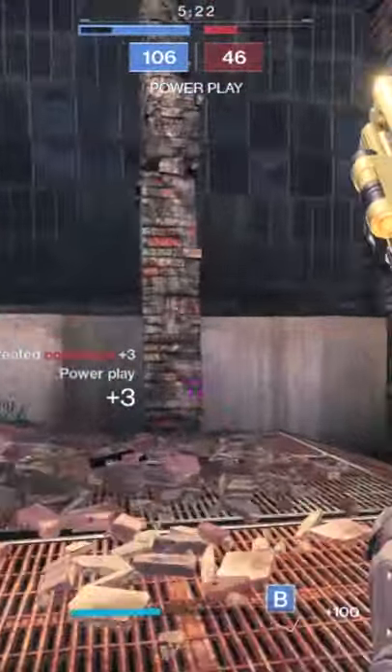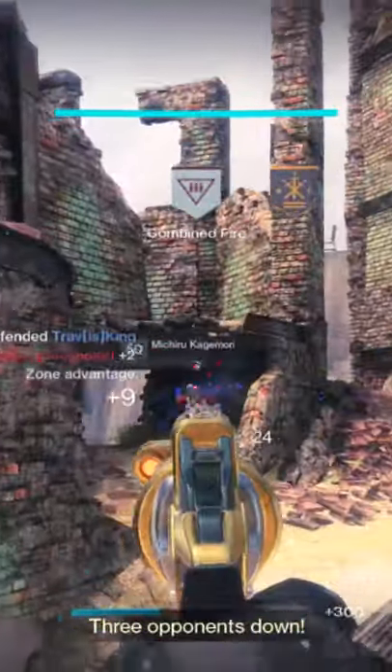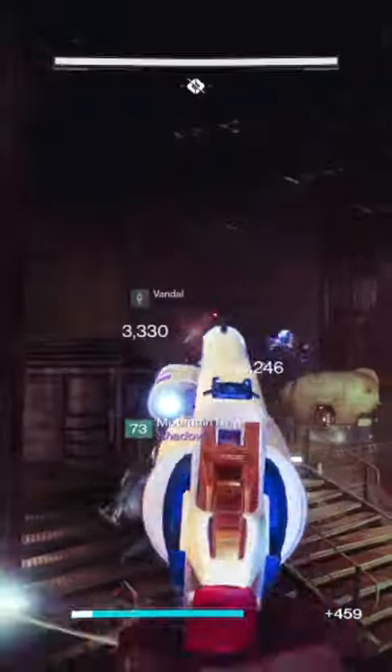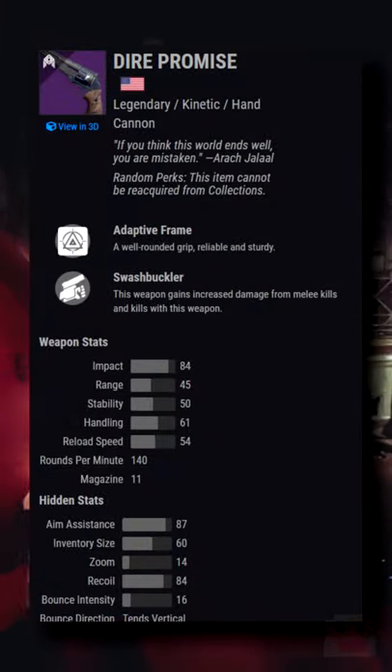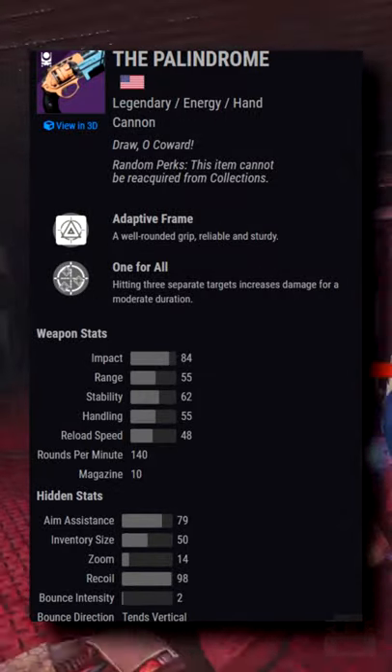Fadebringer is amazing. This kinetic 140 RPM adaptive frame hand cannon has some of the best stats in the game: nearly perfect 98 recoil direction, high 84 aim assistance, high 51 base range with an 80-plus range potential, and good stability, handling, and clip size that won't give you problems. The stat distribution beats out nearly every other 140 RPM hand cannon in the game outside of Palindrome, which is on par and is the energy alternative.